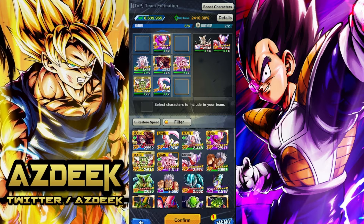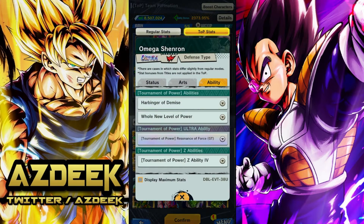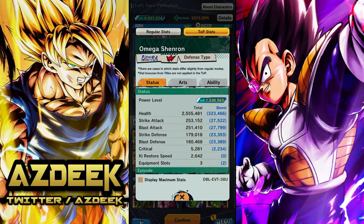Basically my explanation for this team is that most of my units right here are Z tier, except for the Ultra Omega Shenron. Ultra Omega Shenron is going to be the exception — I'm bringing him from S tier just because of the fact that he has really high key restore speed, at 2,642. One of the main reasons why his key restore speed is so high is because I have him at Friendship Rank 10.